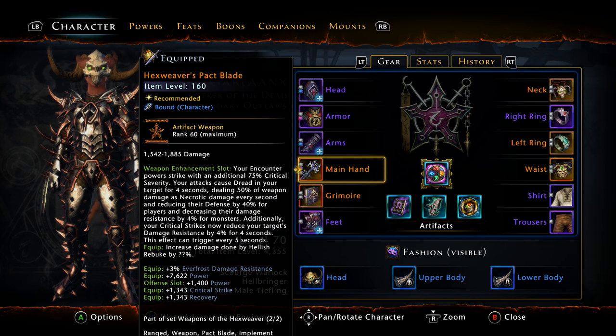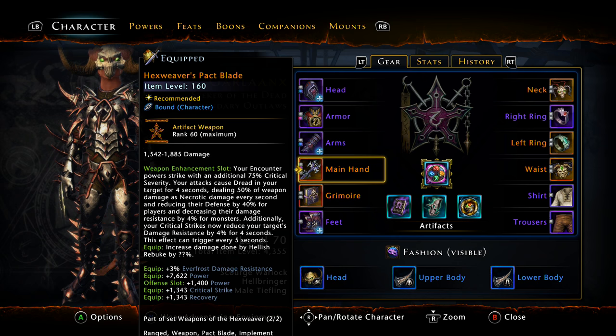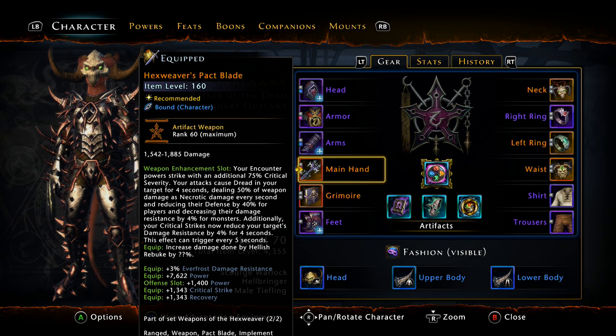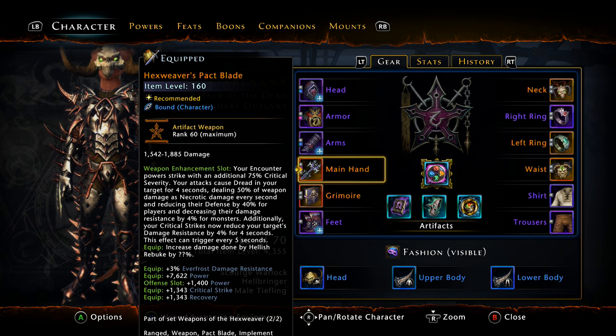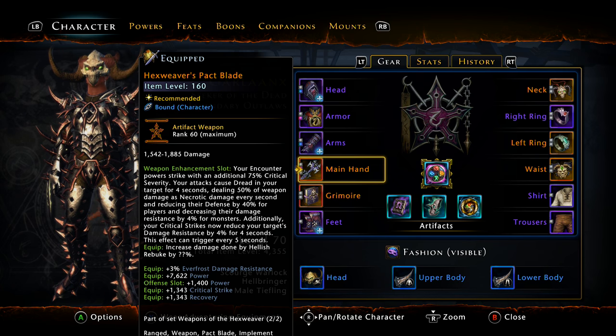Now let's quickly talk about the relic weapons. They are going to be best in slot most likely for most DPS classes; however, support classes might not want to get these as the bonus isn't that good. New artifact weapons will be coming out in Mod 11 better suited for support classes like Devoted Clerics and Guardian Fighters, but it's going to be up to you and what you want to do.